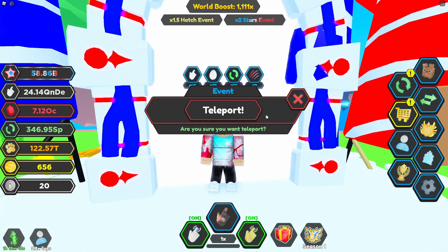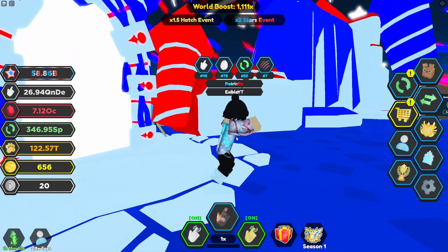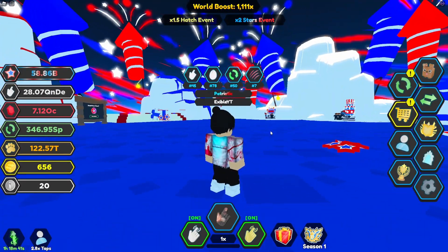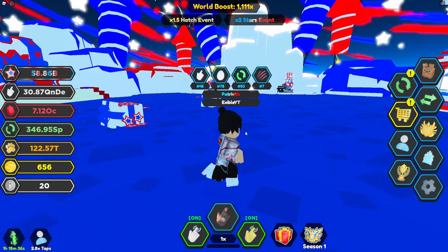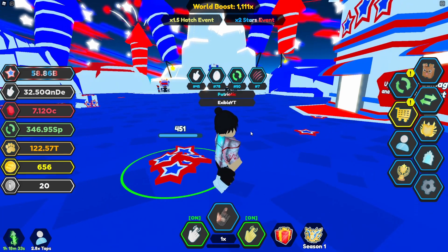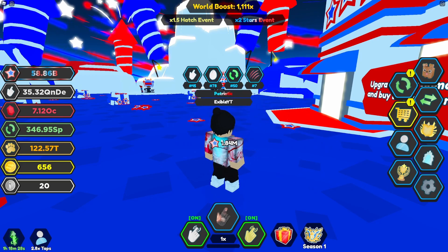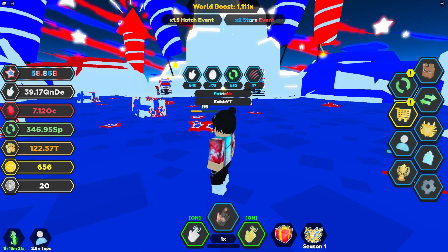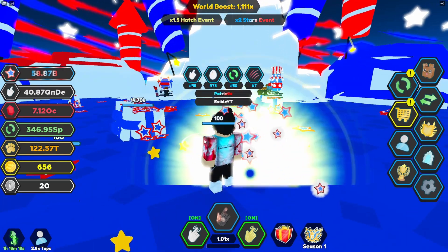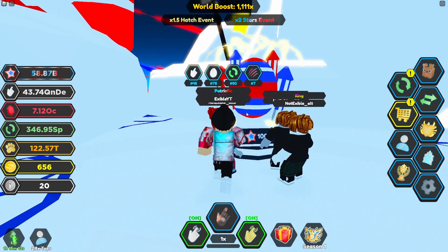First off, you're going to spawn in at spawn, turn around, go through here — this is pretty self-explanatory. When you come in here you'll start out at zero of everything. What you're going to want to do is go around and break these little piles of 100. For me it gives 1.84 million when I do that, but for you it's going to be a lot different if you're just starting out. Go around and break those until you get 100 stars.